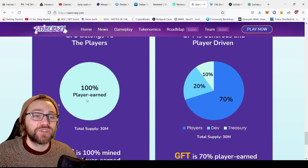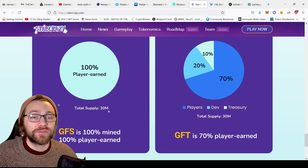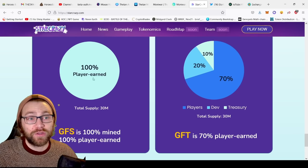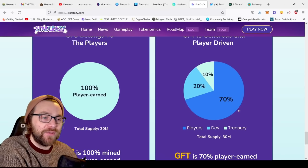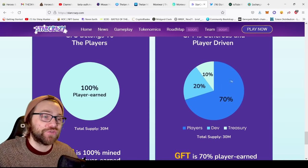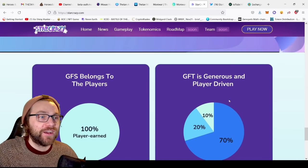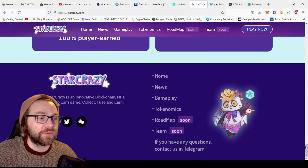You can fuse — merge stars together — to create endless combinations. Fuse super rare and ultra rare for extra digging power. Then dispatch your stars to the crystal mine and use unique dig powers to mine tokens. GFS belongs to the players — it's 100% player-earned, 30 million total supply, 100% mined, 100% play-to-earn. That's huge.